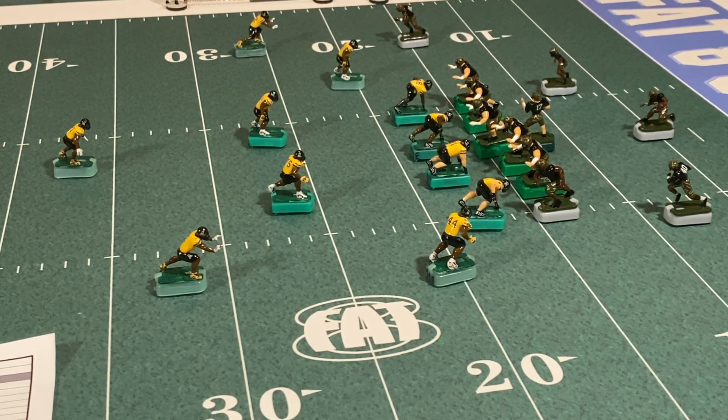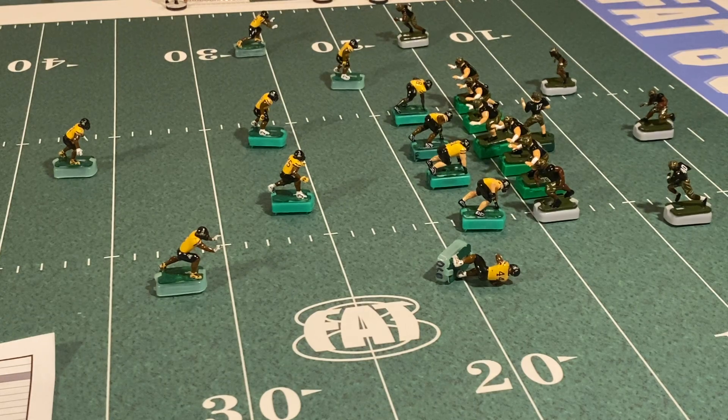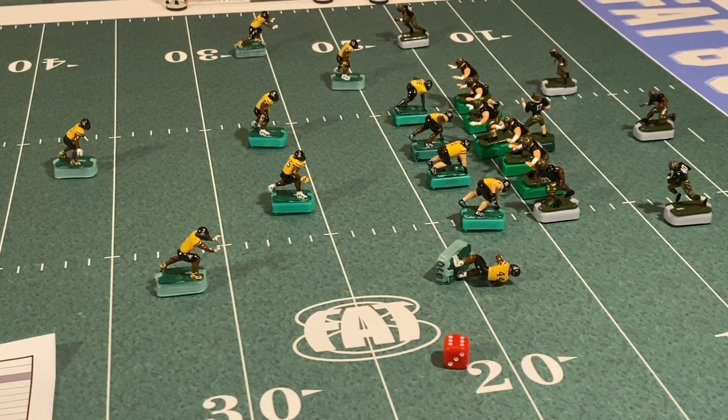So this is how injuries work. During the course of any play, a player can become a fallen player. Let's say this outside linebacker fell down during the play. Now you have to check to see if he was injured. To do that, you roll a die — if you roll a six, an injury has occurred. If you roll a one through five, nothing happened and he can get up and continue playing in the next play.